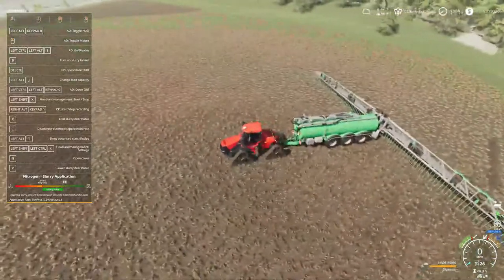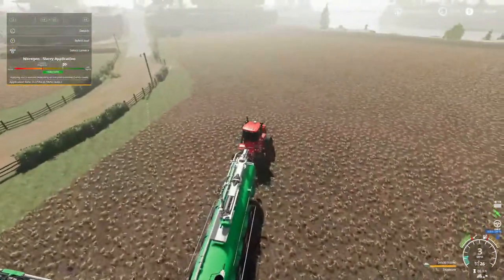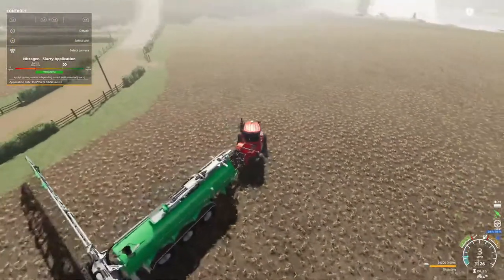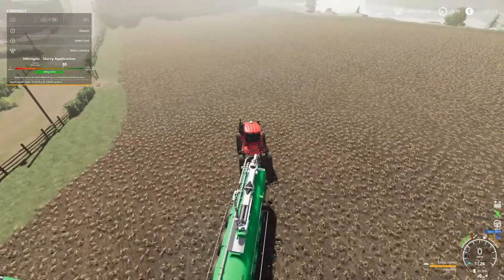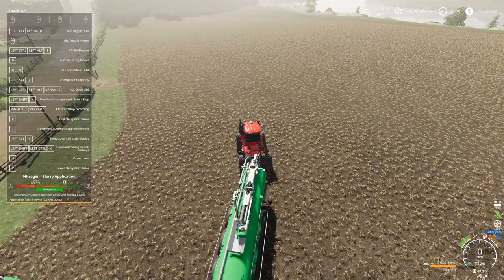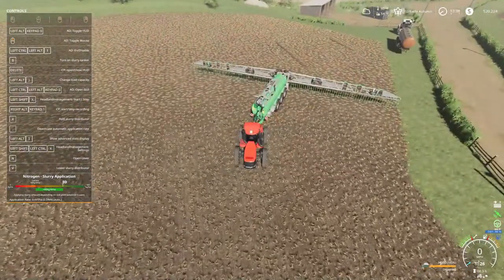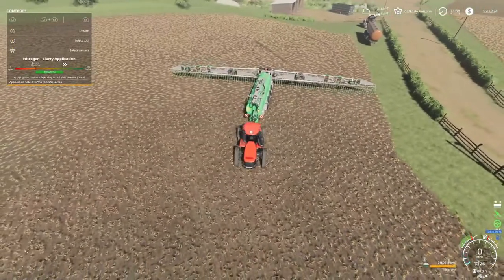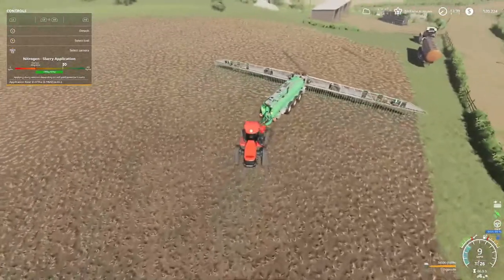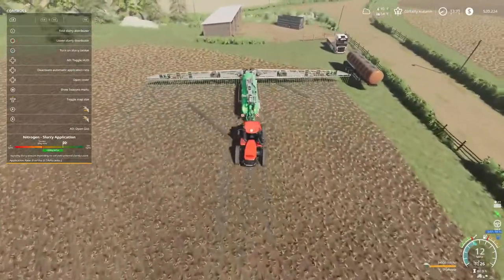Gotta see where my line's at. Probably about right here. I don't know if y'all can see that line or not. Little white lines right in front of me. If you look over at the grass, there's little yellow dots - I'm looking for those. That looks about right there. I'm gonna back up. Can't back up when the auto track is on. Boy, this thing is squiggly.